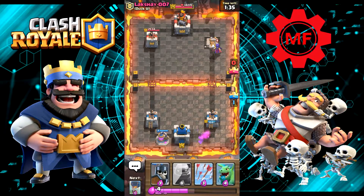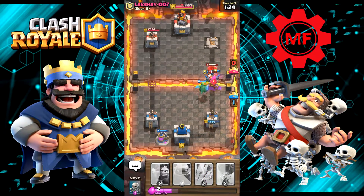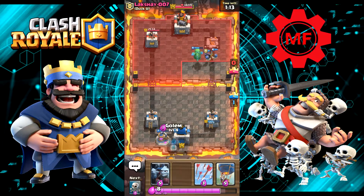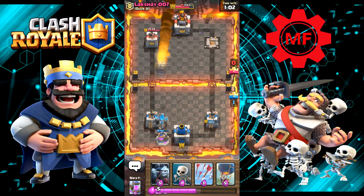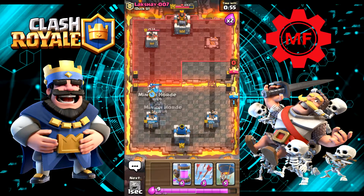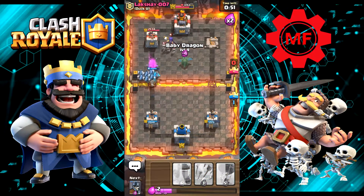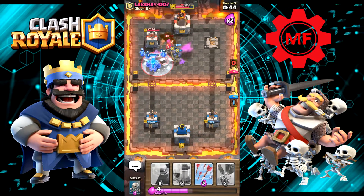Why would you waste your log right there? Oh, he's got a Mortar. Let's put our Guards down to take that out. That Miner had no chance. Let's put our Golem in the back on the left, try to take that other tower — we're not going to get greedy. Let's put some skeletons in the front, put a Baby Dragon, put a Balloon.